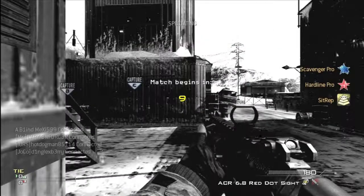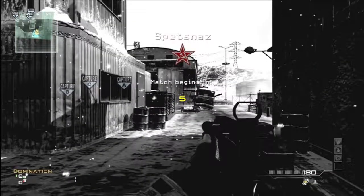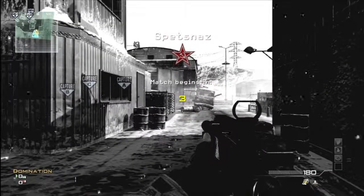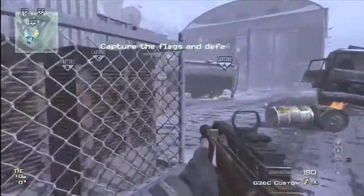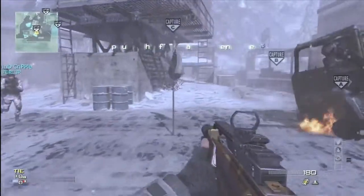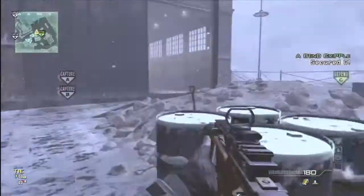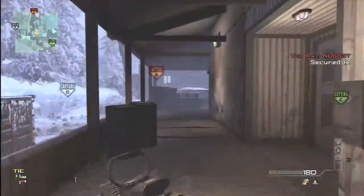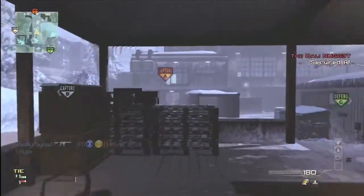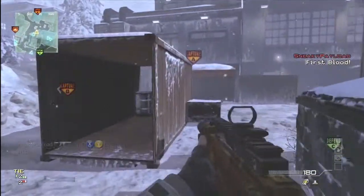He's playing on Outpost using the G36 Red Dot with Fall Camo. He was starting out with Scavenger, Assassin, and Steady Aim, all on Pro, so it'll be easier. Before he got this Moab, he decided to go get all the pro perks — like Hardline Pro, that's really helpful. Pro perks basically give you two perks because they give you an extra ability.